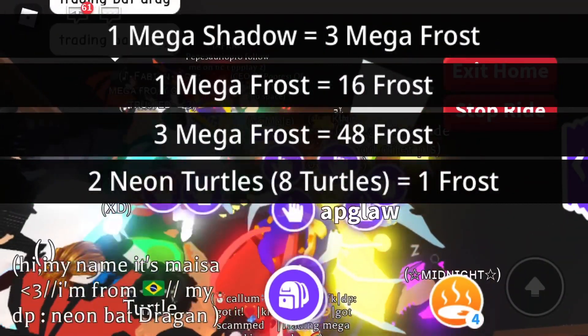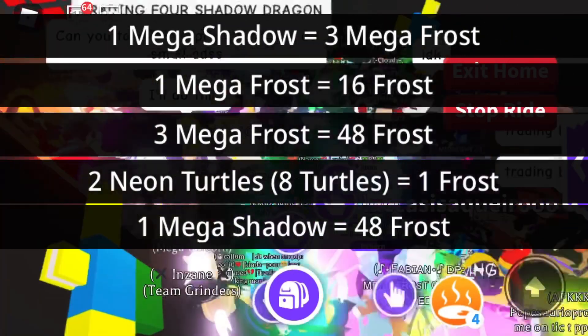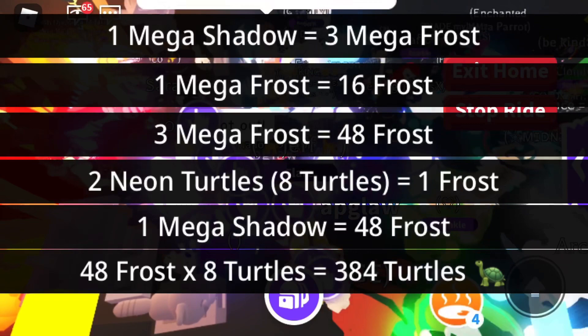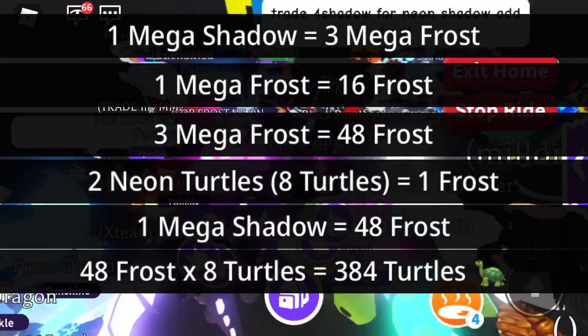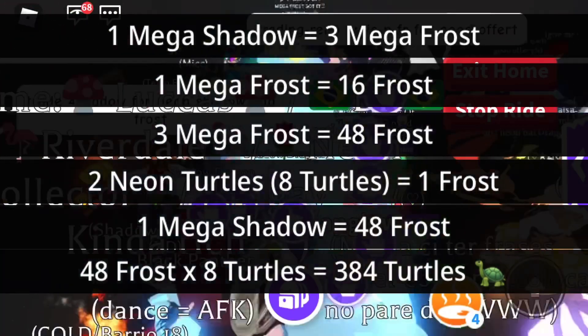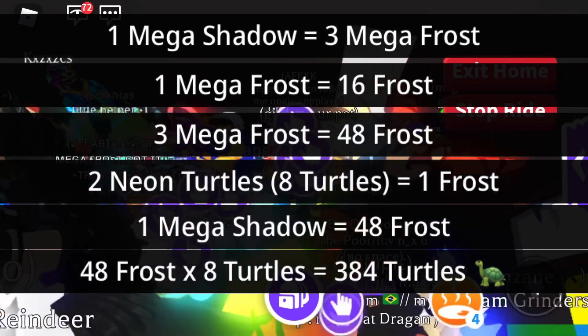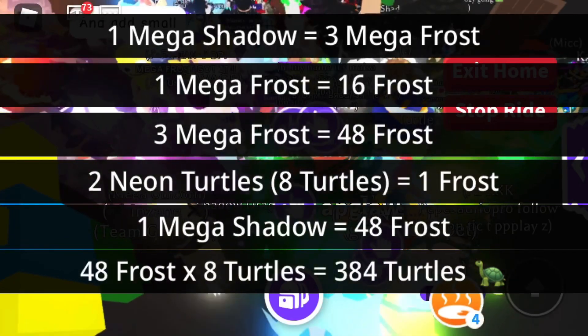So since a mega shadow dragon is worth about 48 frost dragons, we're just going to multiply 48 times eight — the eight turtles — and that equals 384. So a mega shadow dragon is roughly equal to about 384 turtles, give or take, but I'd say 384 is on the low end.